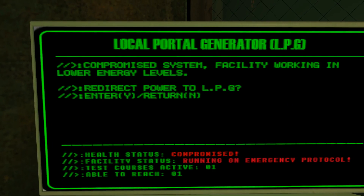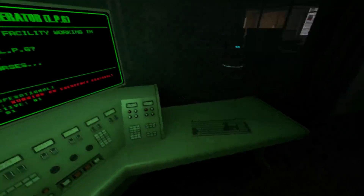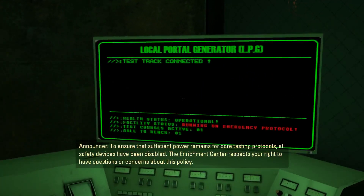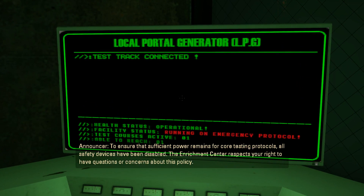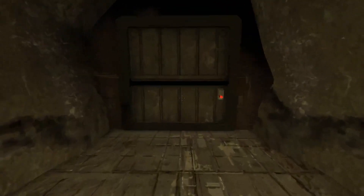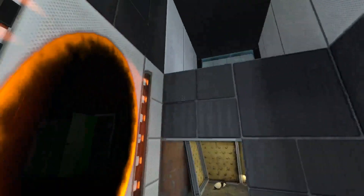Test scores active 1, able to reach 1. Can I open the door? Log in. Compromised system — facility working in lower energy levels. Redirect power to LPG. Let's do it! To ensure that sufficient power remains for core testing protocols, all safety devices have been disabled. The Enrichment Center respects your right to have questions or concerns about this policy. Test shot connected. Operational health status. All right. The local power has gone out — this must add some pounds to the compile time; we've got to bake out all these light map changes. Look at the office lights turning out.